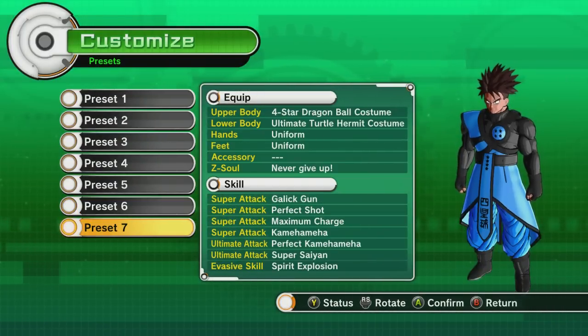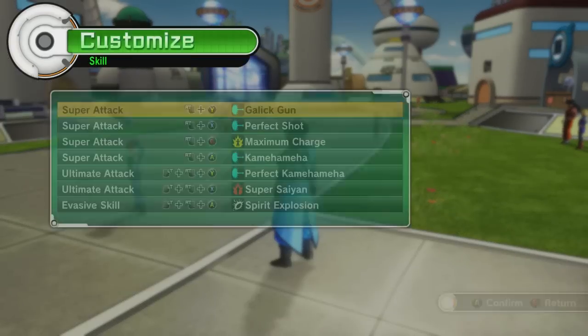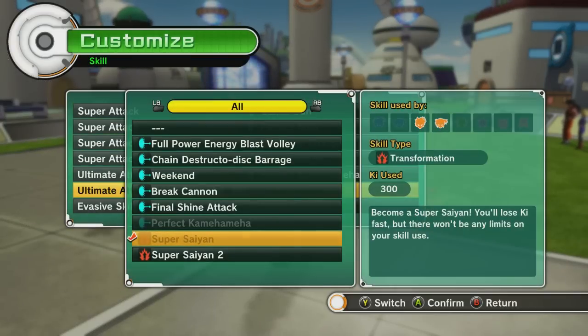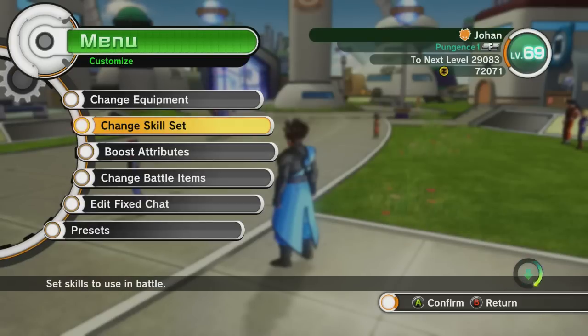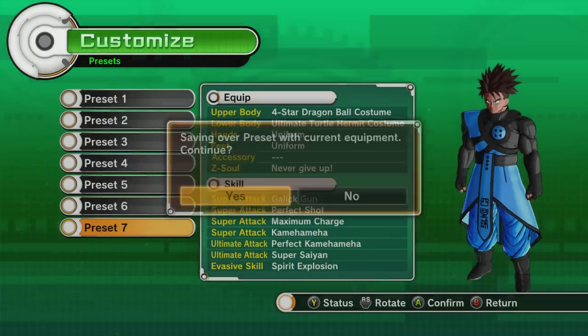What moves we got? We have Gallic Gun, Perfect Shot, Maximum Charge, Kamehameha, Perfect Kamehameha, Super Saiyan, and Spirit Explosion. Now people were wanting me to do Super Saiyan 2 just to try it. I've been doing regular Super Saiyan just because the ki drains slower, but we've upgraded our max ki. Let's just try Super Saiyan 2 a little bit and then save it.